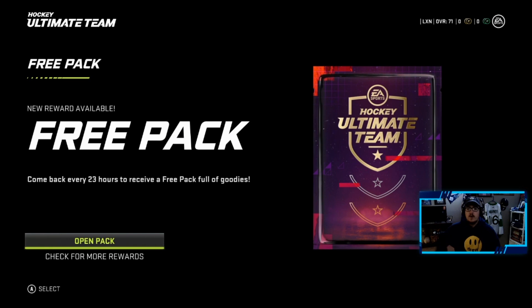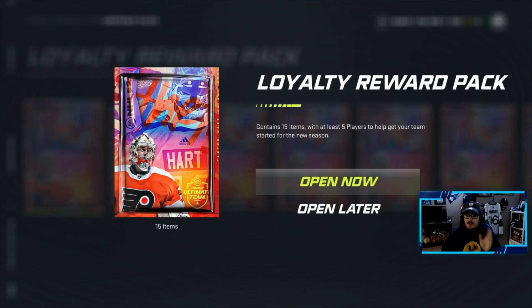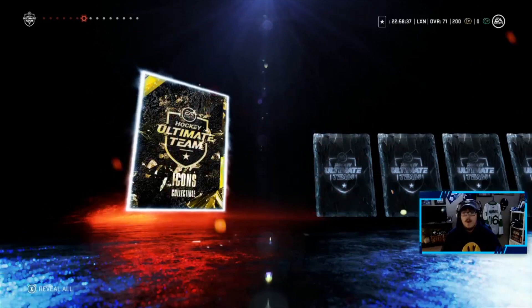I was finally able to access HUT after a failed data retrieval — there was an update, I waited maybe an hour or two after it dropped. Let's get right into it. We're gonna go and open up the loyalty reward packs, then we'll open up the EA Access pack. I'm not sure if these packs are gonna be any good, but we'll open them together.